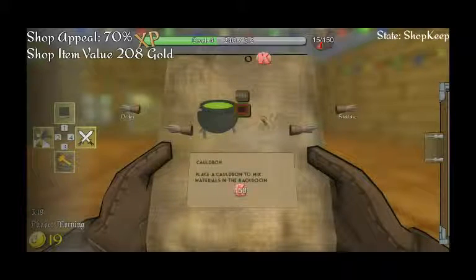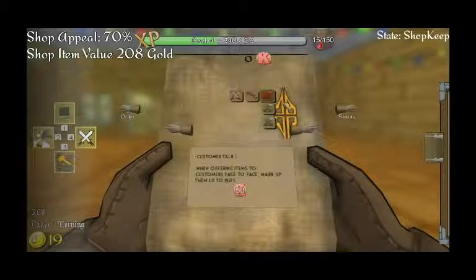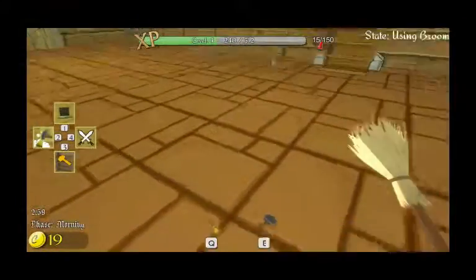So we can unlock the grinder and the cauldron to do our alchemy stuff. Unlock the champion. Wolf bodies — we'll need to pick up and move bodies. I see. Customer talk one — it's kind of nifty. Let's just exit this. Keep an eye on the shop; it's getting kind of dirty.